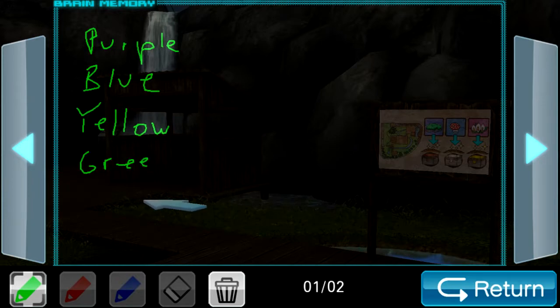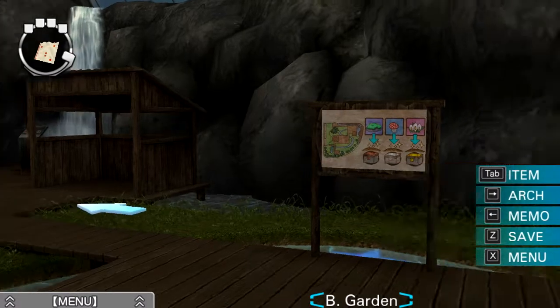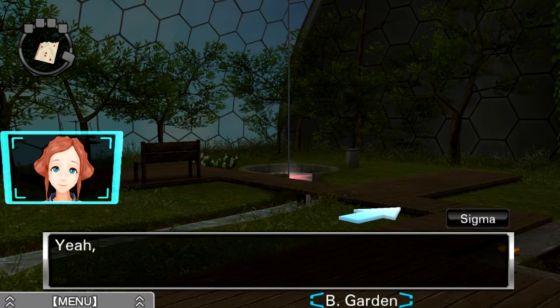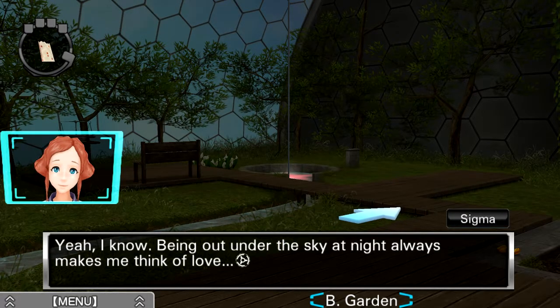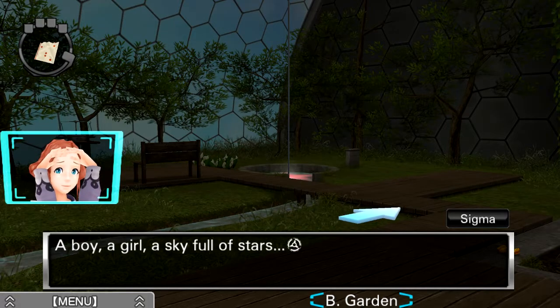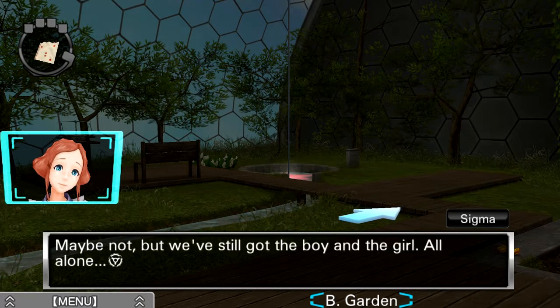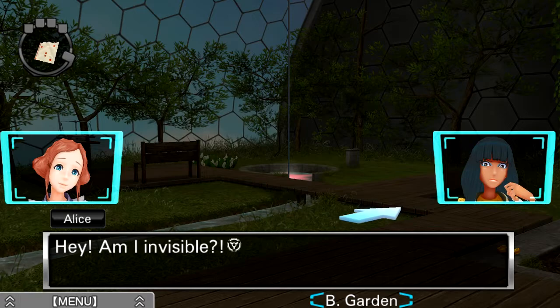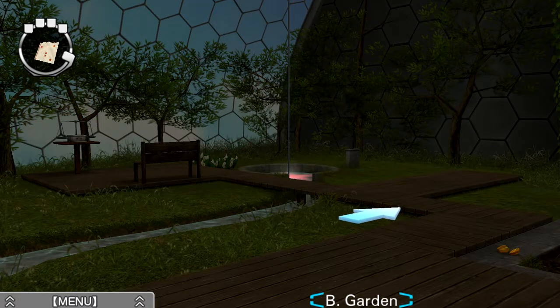Being out under the sky at night always makes me think of love. That's rather romantic — a boy, a girl, a sky full of stars. But there aren't any stars here. Maybe not, but we still got the boy and the girl all alone. Come here. Hey, am I invisible? Alice getting super jealous of Luna — that's hilarious. But Alice, you screwed up a long time ago, so you're not even in consideration.